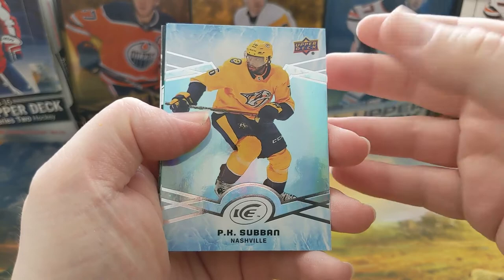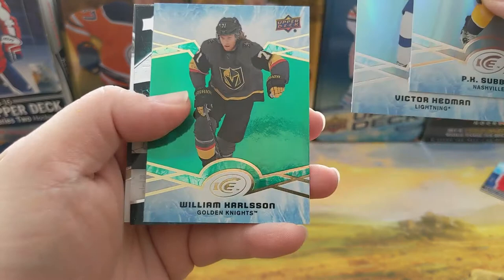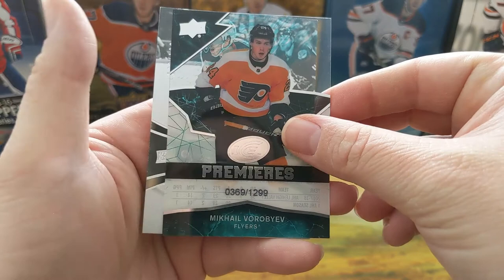All right, here's what I told you guys I wouldn't do — this is something I said I wouldn't do. But let's see what the last thing is: P.K. Subban, Victor Hedman, Green, Ice Premiere — Mikhail Robitev.